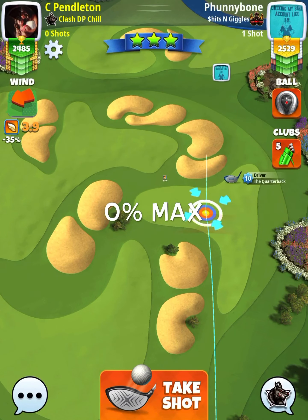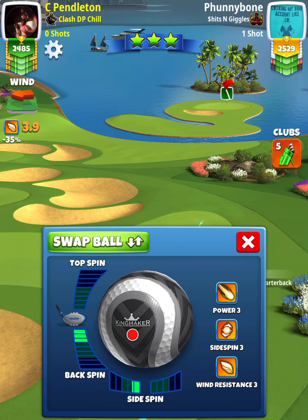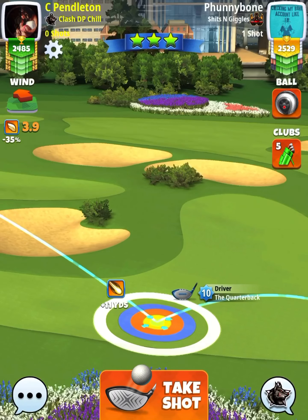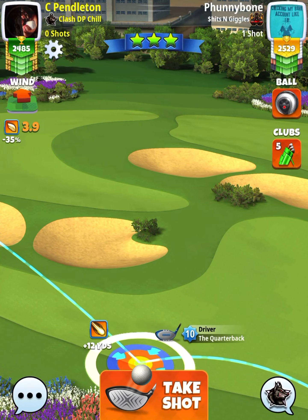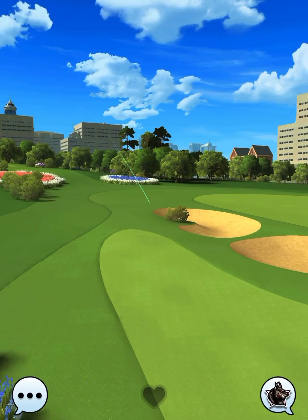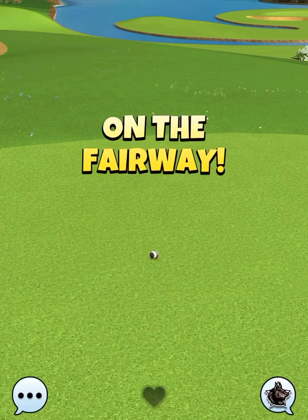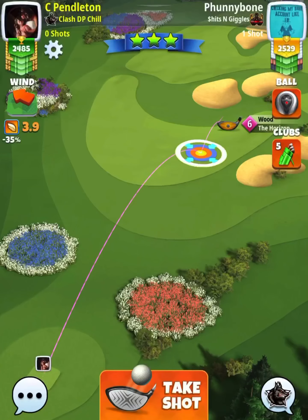Now we go to hole number three here. Zero percent at max. This one, you're going to have to bring your Horizon, your Big Dog, your Cataclysm — whatever you're best with on your most powerful wood club — because it's going to be a difficult second shot to make sure we get that ball to green, especially if you have lower level clubs. The drive is pretty easy. Playing at that quarterback just for accuracy purposes makes it an easier drive. I did leave some yards on the table though, so you could reduce the amount of backspin. As you can see, that's a lot of room left onto the rough line — we would like those extra yards for shot number two.